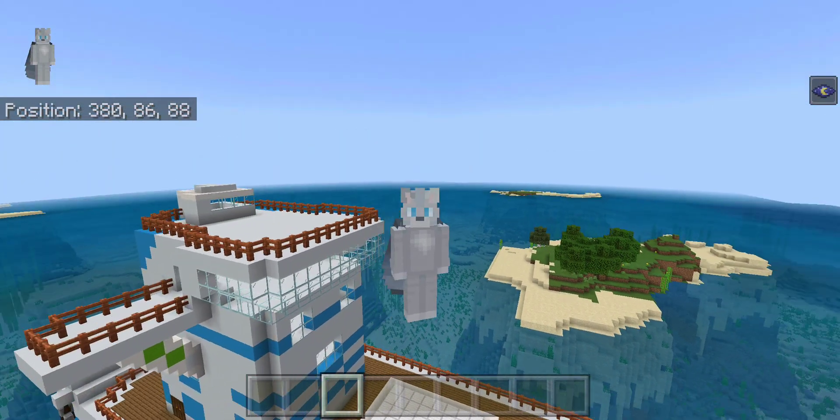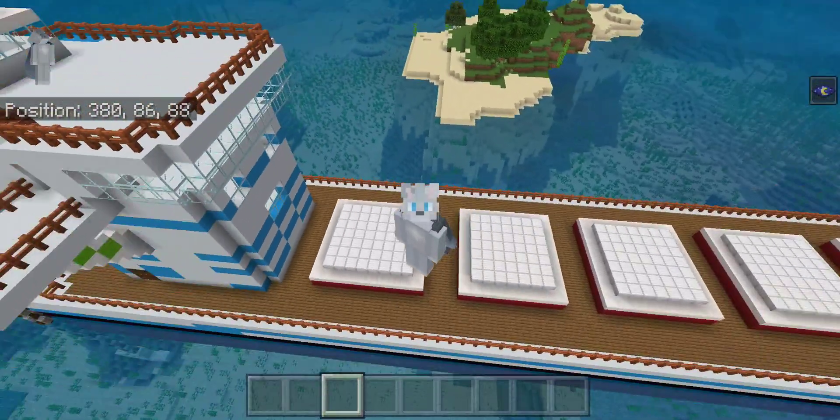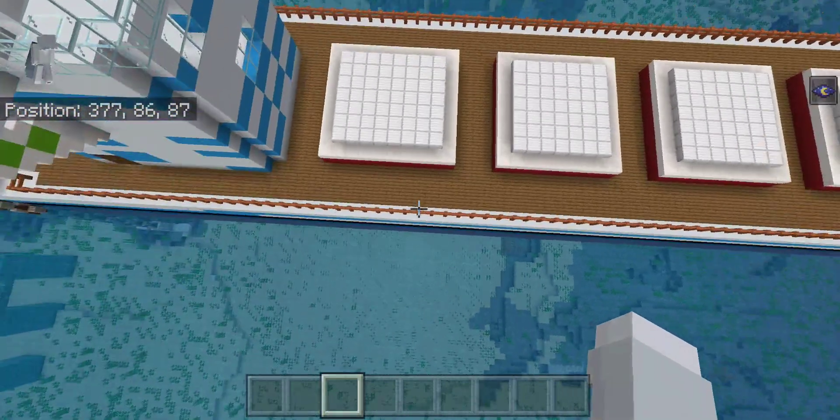Well hello everybody, Coco here. The ship behind me, it's an oil freighter. Is that a logger? Yeah.